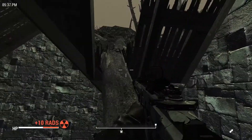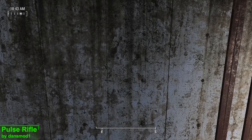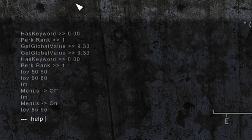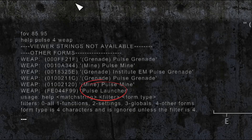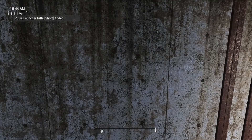And of course this week's weapon mod is the Pulse Rifle. You can acquire this weapon via console by typing in 'help pulse 4 weap' — here you'll find the weapon's ID code — and then by typing 'player.additem' followed by the weapon's ID code, you'll get your hands on the Pulse Rifle.